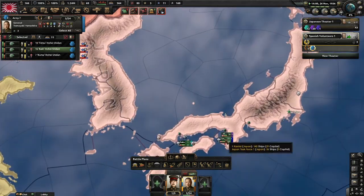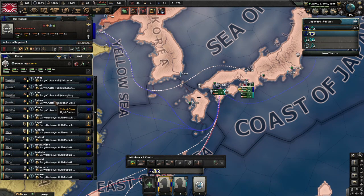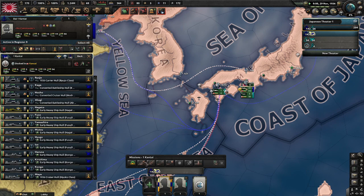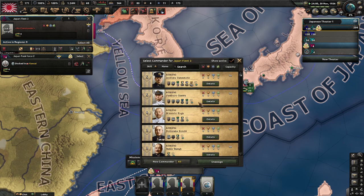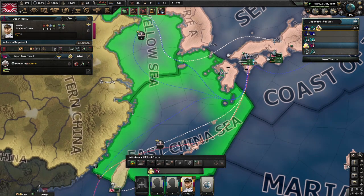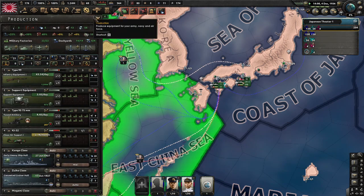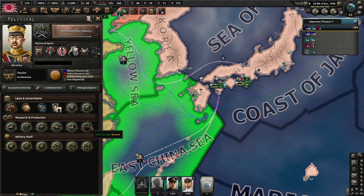Make sure you have enough support equipment. Another important support company is the Logistics Company, because in this build I don't build a port — I think you can push China without it and save some factory time. Logistics is even more important than signals. If you don't have enough supply, send some divisions to another supply zone in Manchukuo, because without supply you get attrition and lose equipment.